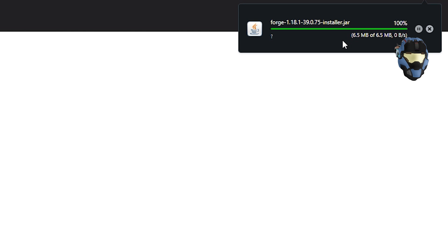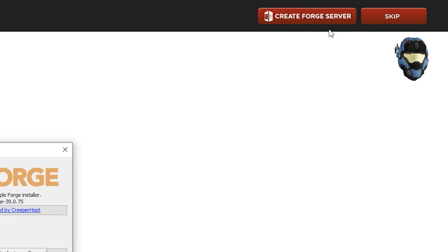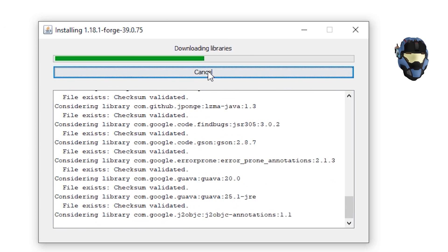Once the Forge installer has downloaded, double click it. For those of you using Chrome and it says something like 'careful this might be a virus' - don't worry, it just means it's a program that can do stuff to your computer but it's not going to, because it's actually a safe program. If when you open it it asks what program you want to run it with, it means you need to download Java - go to the Java webpage, click 'Download', restart your computer, and then redo this. For those of you where it works, click 'Install Client' and click 'OK'.